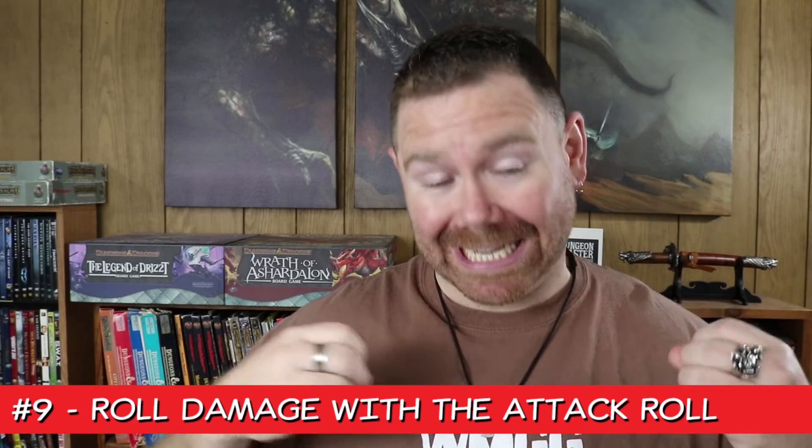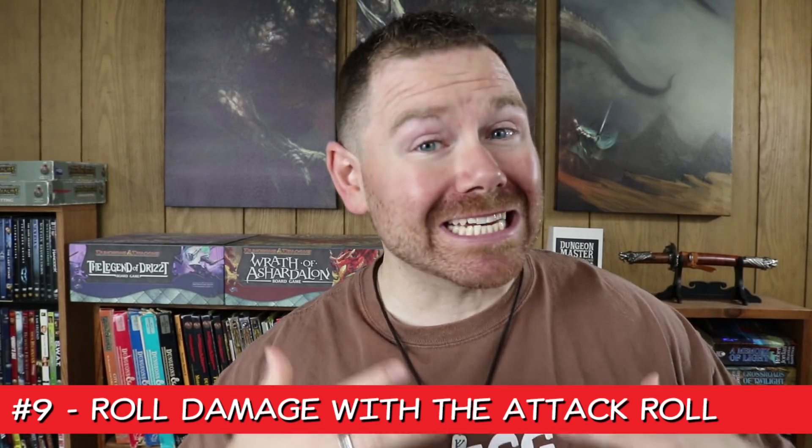Number 9: have the players roll damage dice with their attack dice. I know I'm not breaking any new ground with this because players have been doing this since forever. The basic idea is to roll the damage dice along with the d20 to determine whether you hit or not. Admittedly, this is only going to shave off a few seconds from your die rolls, but every little bit helps.